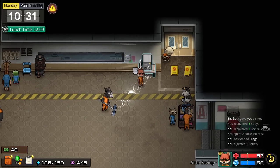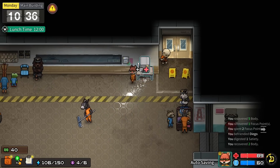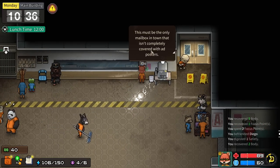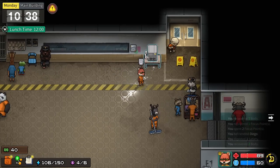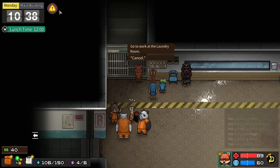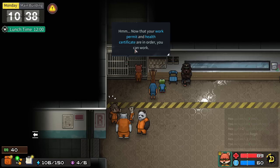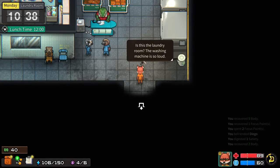Thomas considers getting coffee but it's just a hot water dispenser - not actually coffee. He notices a guard surveillance indicator showing when guards are watching. Now cleared for work, he heads to the laundry room to check out his work detail.